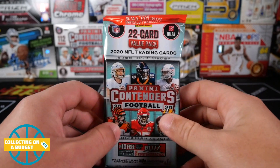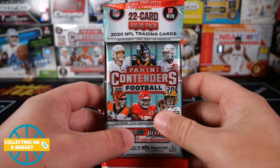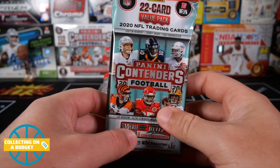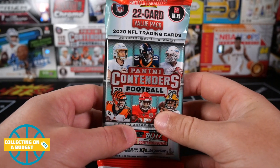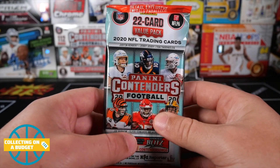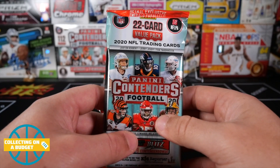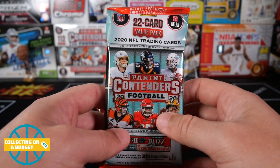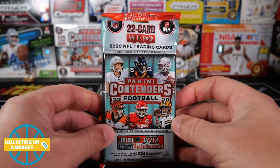So I've opened up the mega boxes, the blaster boxes, and the hangers. The mega boxes were surprisingly decent — I enjoyed the mega boxes, the three hits, and they seemed to come with a decent amount of rookies. The blaster boxes were really, really tough — kind of more along the lines of what I've come to expect from Contenders over the years opening football and basketball. The hangers were surprisingly really solid. I'd say the hangers have been my favorite format so far, so I would personally go towards those, but I want to try these out and see what they're all about.